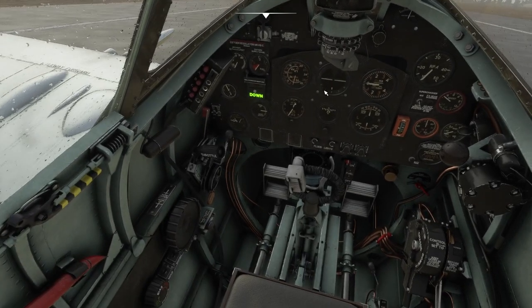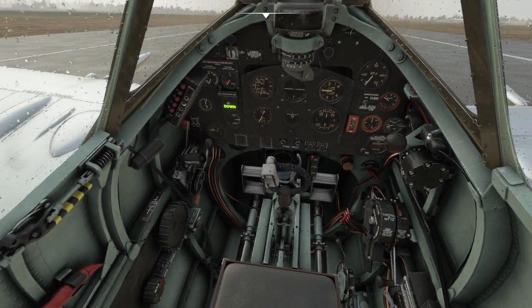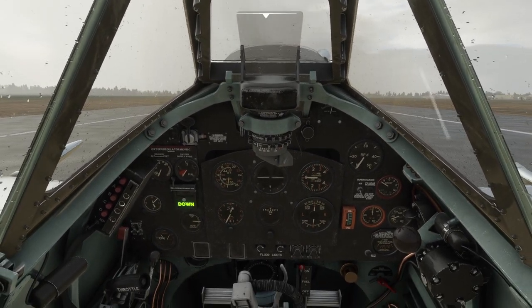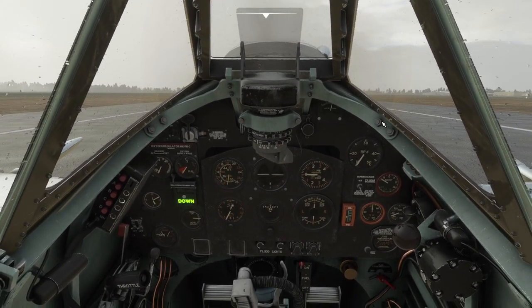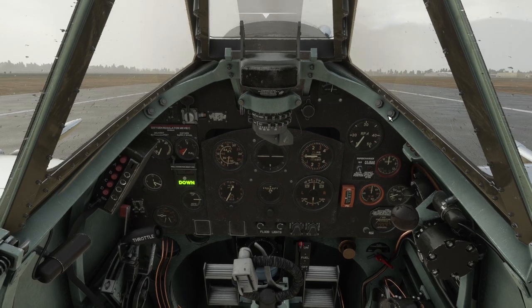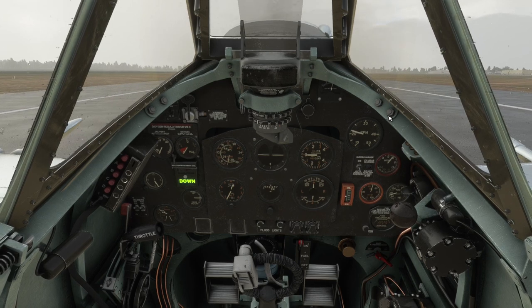One thing we should check initially is the rudder trim. It's set to zero right now — maybe it's negative 0.2 — to counteract the natural tendency to go one way, but that's something I have to figure out. Definitely do not need full throttle to take off. So I'm releasing the parking brake and throttling to 50% initially. I haven't done the start-up procedure or anything like that.